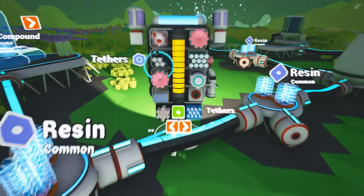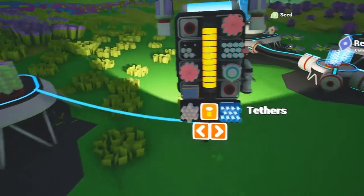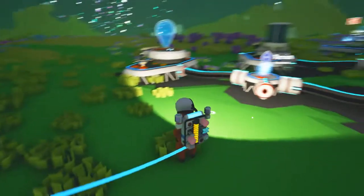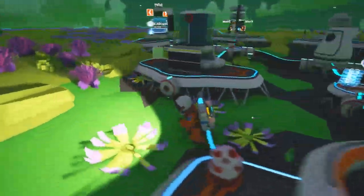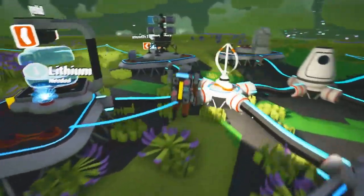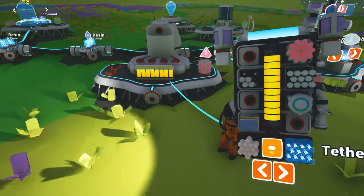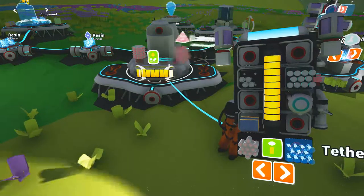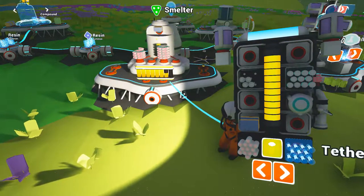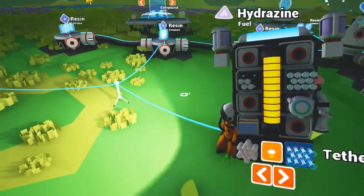Now, seed — what do we do with you? Apparently we don't research you, we just keep you for now. Smelter — let's go ahead and cook it down, use up that fuel over here because I don't want it in my inventory.